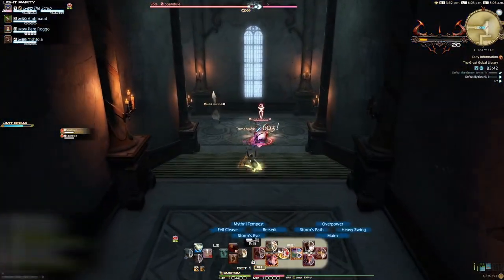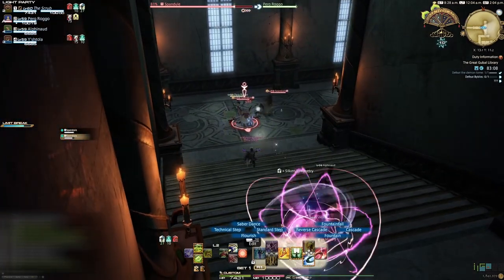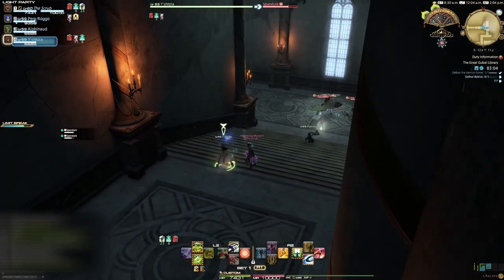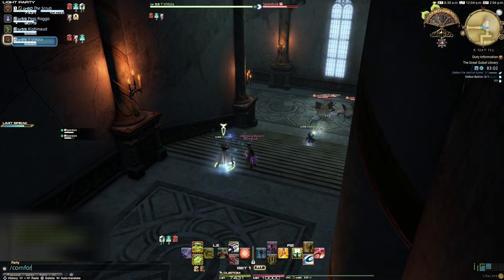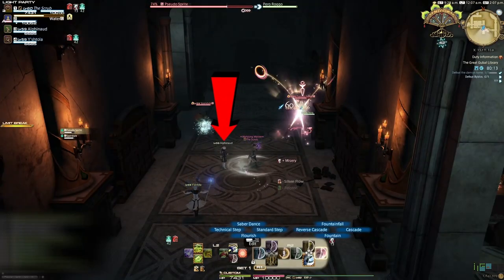Head down the stairs and pick up the two Gremlins. The Gremlins will target random party members and hit them with the debuff Misery, which increases their damage taken. This cannot be cleansed. However, you can use the Comfort emote on these party members to remove the debuff. Target the affected player and use the emote via the emote list or by typing slash comfort in the chat. If the NPCs can do it, you can do it too.